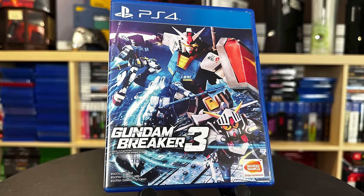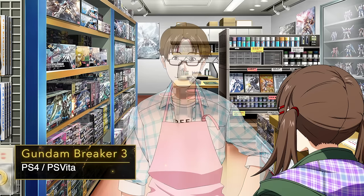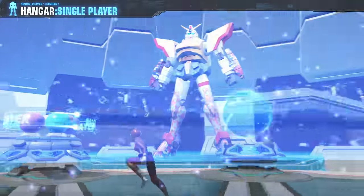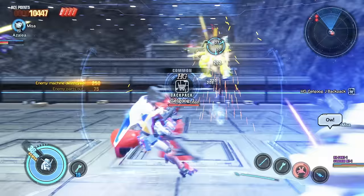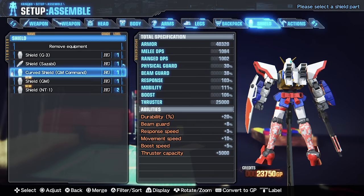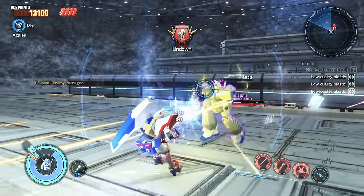Next up is a game called Gundam Breaker 3. This is a really cool Japanese mech brawler with some great features. The premise is that you are a real-world kid living in Japan that joins a team of Gundam collectors who battle it out in a virtual arena with little plastic mech toys. At its heart, this is a brawler slash beat-em-up, but it's got a ton of RPG elements. You can upgrade and configure your mech pretty much any way you want — new head, arms, legs, shields, weapons both melee and long range, plus color, skin, stances, and actions. It's almost never-ending.